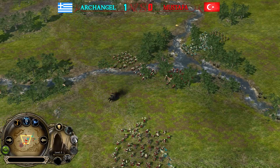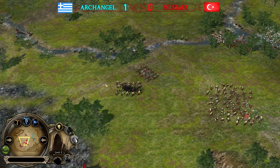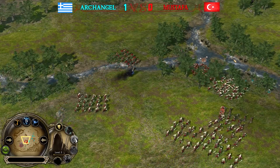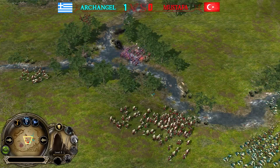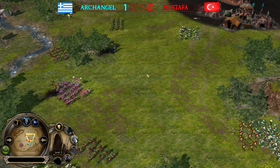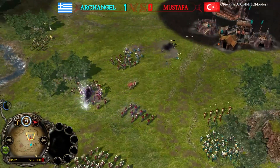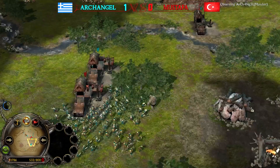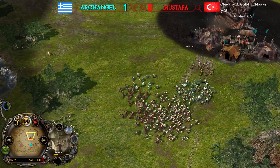By using the Alt button on your keyboard you can tell units exactly which path they should move through. Almost ten power points collected for Archangel — there we go, 800 command points — a massive army from Archangel at the bottom right going for a potential attack.